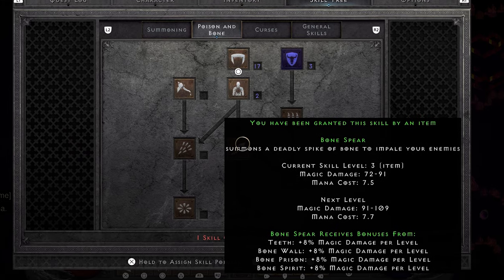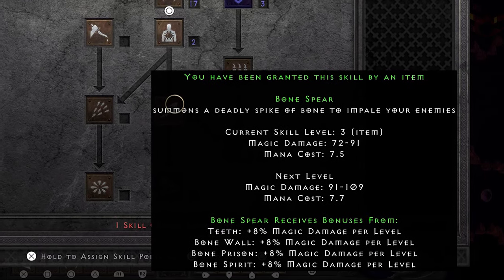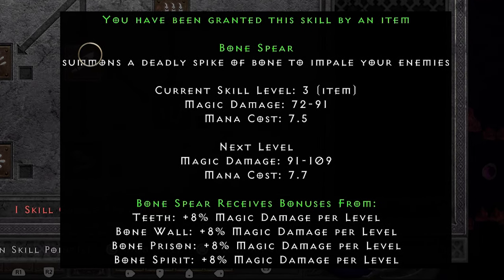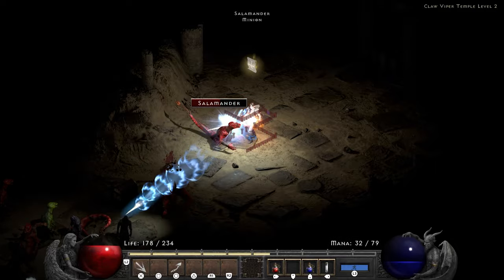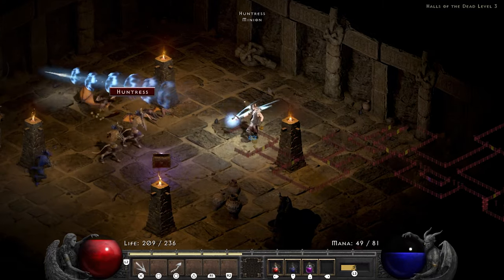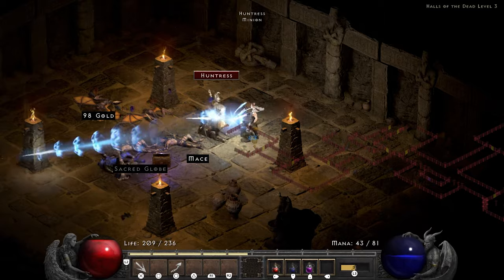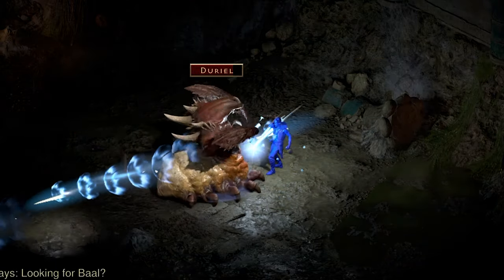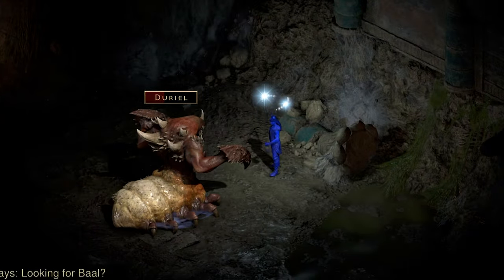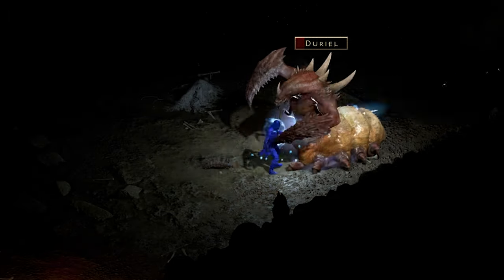Once I hit level 18, I go ahead and spec into Bone Spear as well. Bone Spear is a very straightforward skill - it's a beam that pierces, no questions asked. It's magic damage instead of physical and it doesn't even lock you into any specific weapon. It's basically everything a caster could ever want. It's also the skill we are going to be using until we can use the Trang-Oul set, cause I am just not ready yet to do a full poison run again. I blow up Fangskin, pick up the cube, and face-tank Duriel while throwing Bone Spears at him - just making sure he doesn't stun-lock me, cause when I'm not dealing damage, he's not dying.